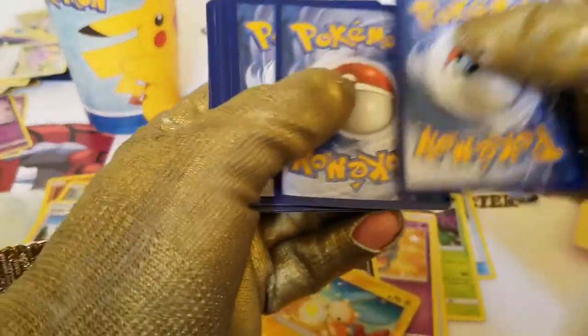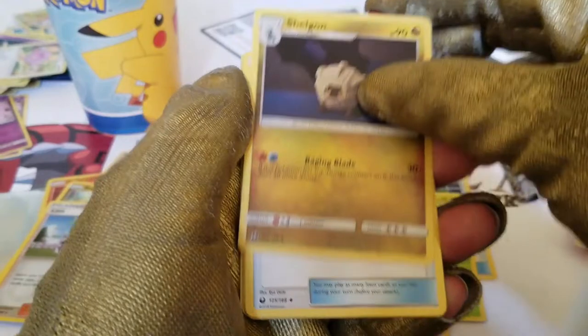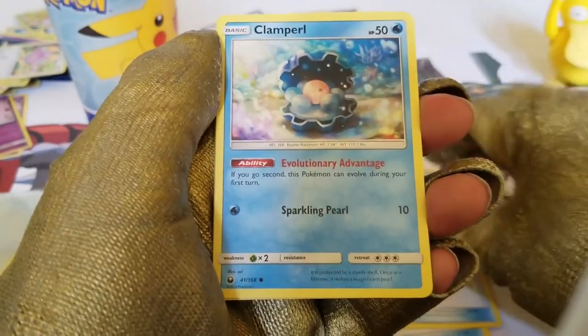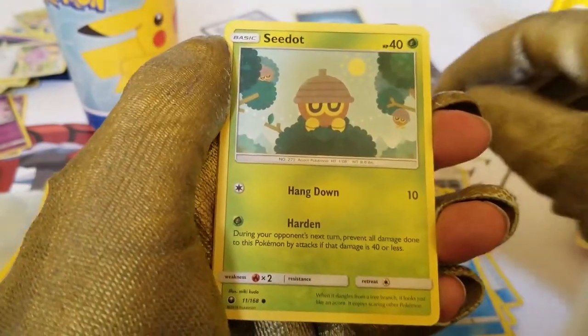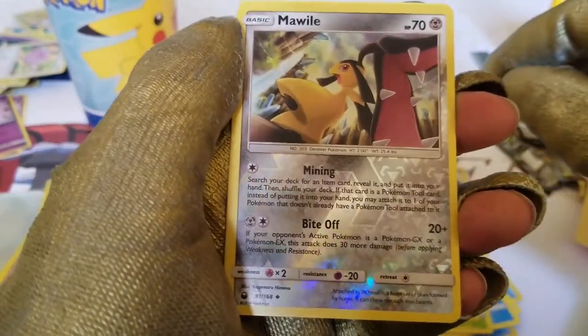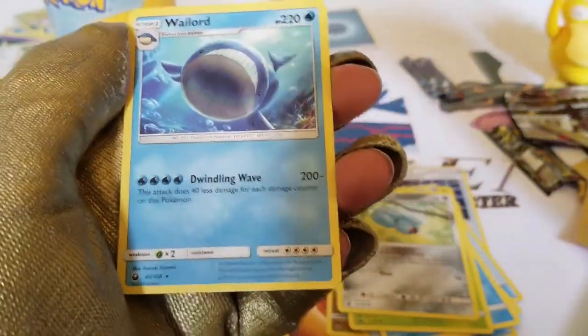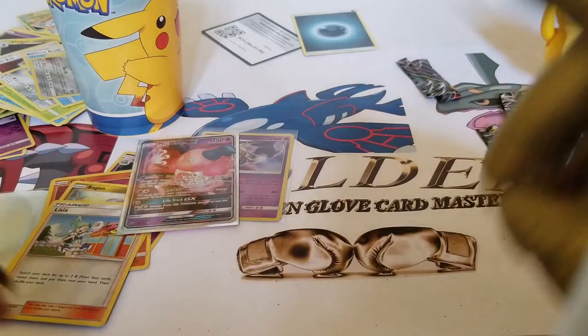All right, what do we have here? One, two, three to the front — reveal the energy: Fighting Energy. We have a Shelgon, a Beast Ball, a Rainbow Brush, a Clamperl, a Skitty, a Piloswine, a Seedot, a Beldum, a reverse holo Mawile, and another rare lord card. That was the last pack of the seven!